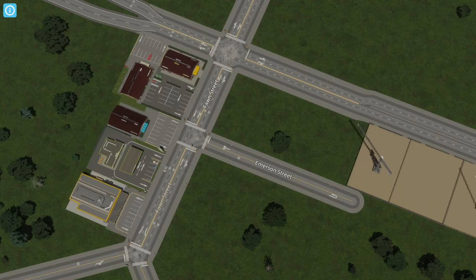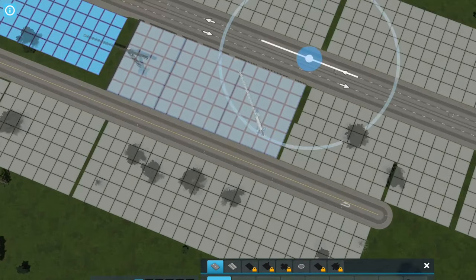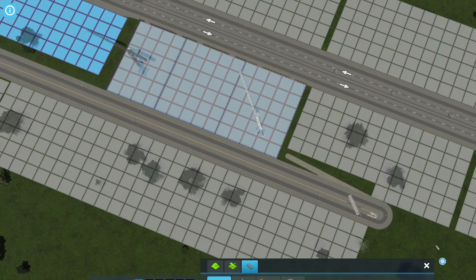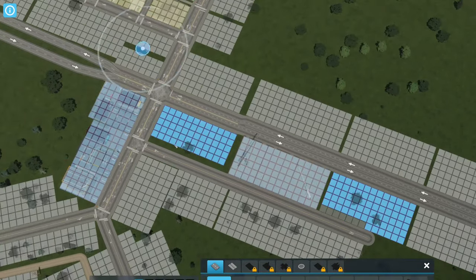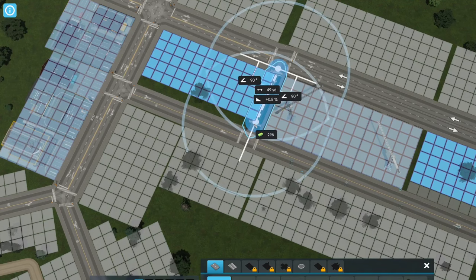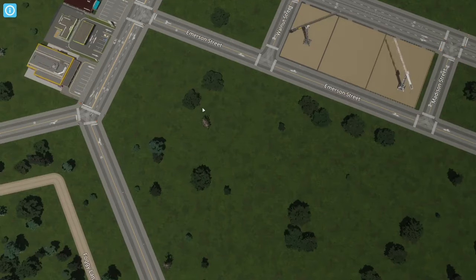We'll just continue this through behind there. I'll do one more bit of zoning just to be done with it. That's probably too much without a crossroad, so we'll do maybe a crossroad right there. And since this hasn't started developing yet, we'll do another one right there. I think that'll kind of guide how things connect back up down here.